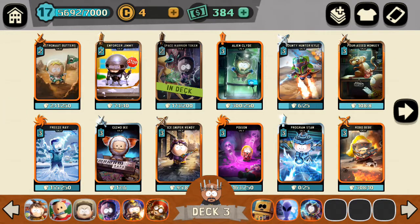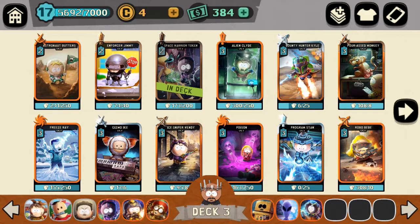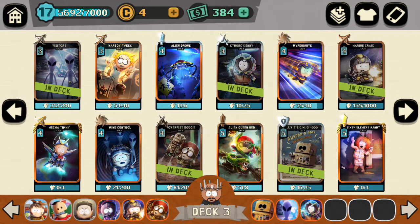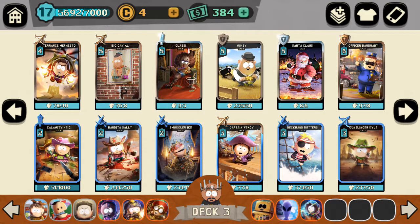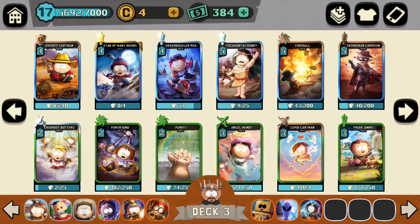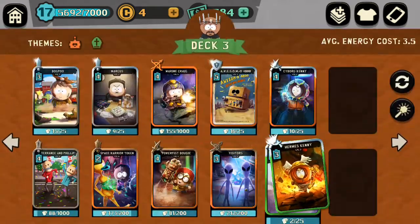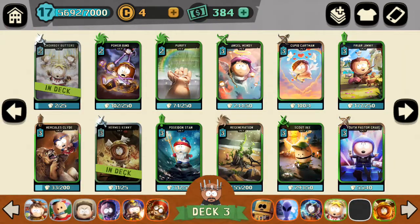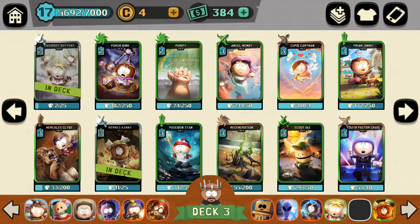I've got ranged, I've got tank, I've got a couple decent fighters. Let's get some assassins. The best assassins to me are Choir Boy Butters and Kenny. So I'm going to do Choir Boy Butters and Kenny. The main purpose here is direct damage, so let's also use a freeze or heal.